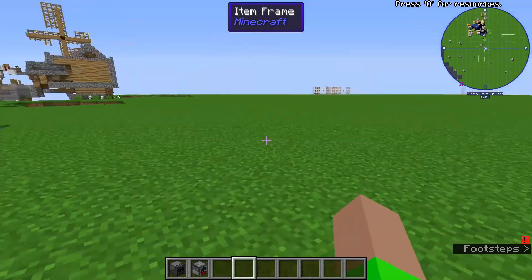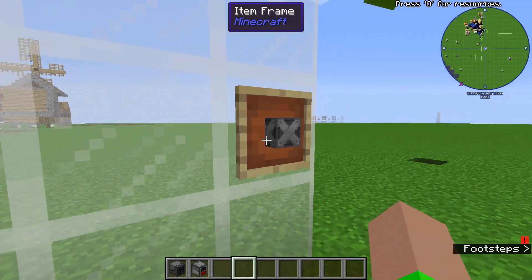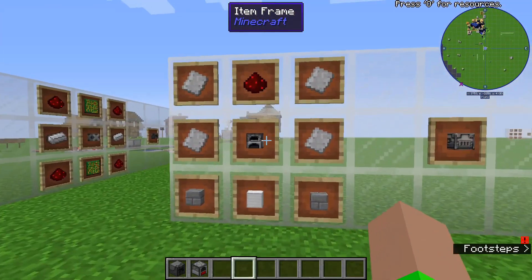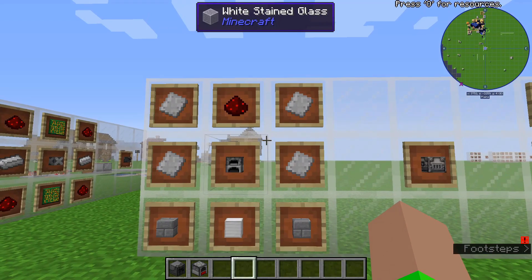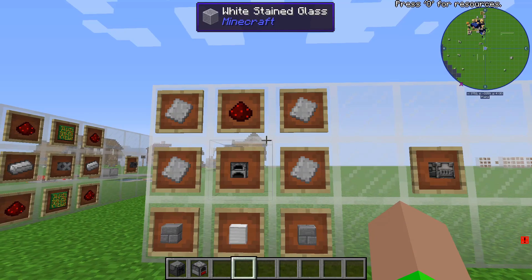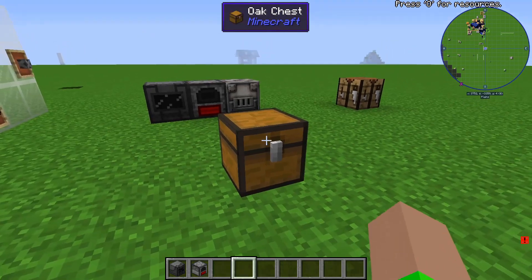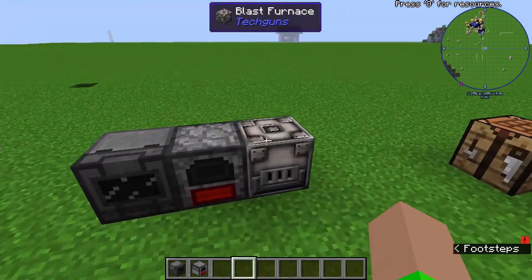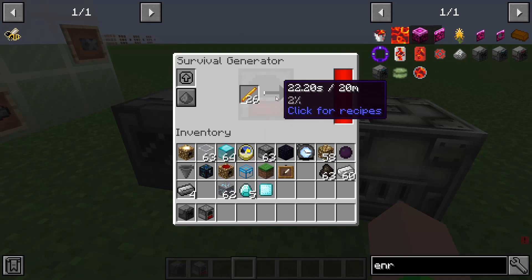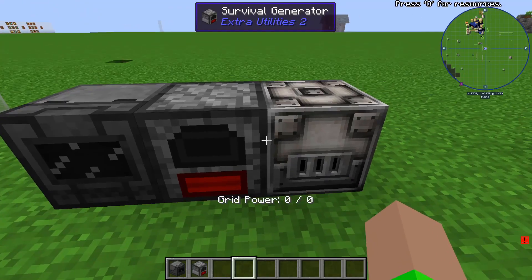You're going to want to make the steel casing. In order to get the steel, you're going to need to make the blast furnace from Tech Guns. You're going to need four iron plates, one redstone, one furnace, one iron block, and two stone blocks. Here's a blast furnace, and you power it with the Survival Generator, which you can put blaze rods, charcoal, coal, coal blocks, or charcoal blocks in to power it up.